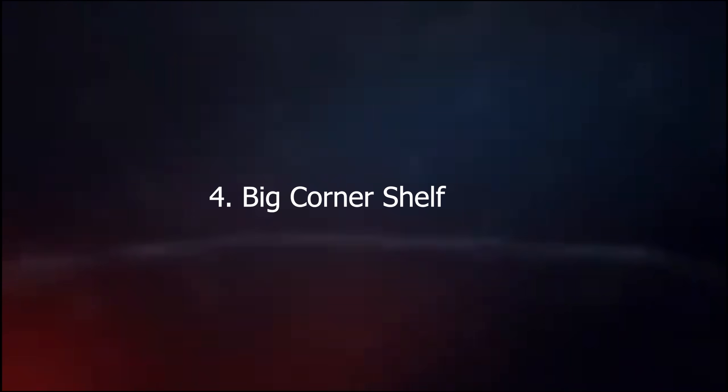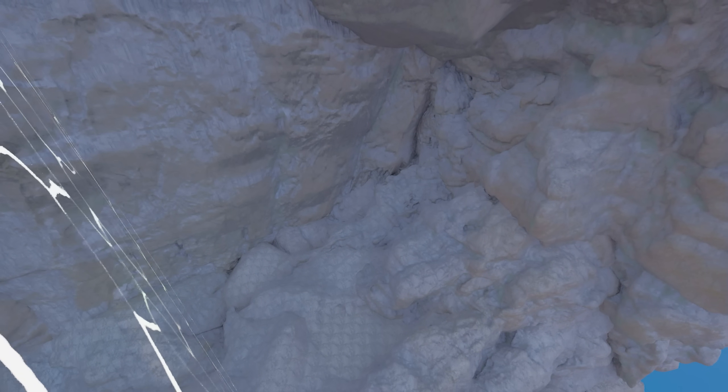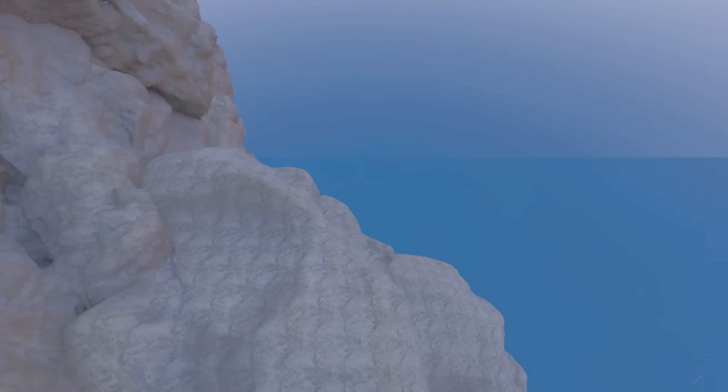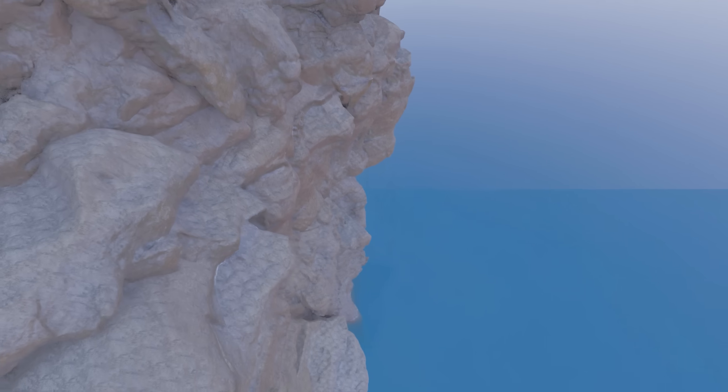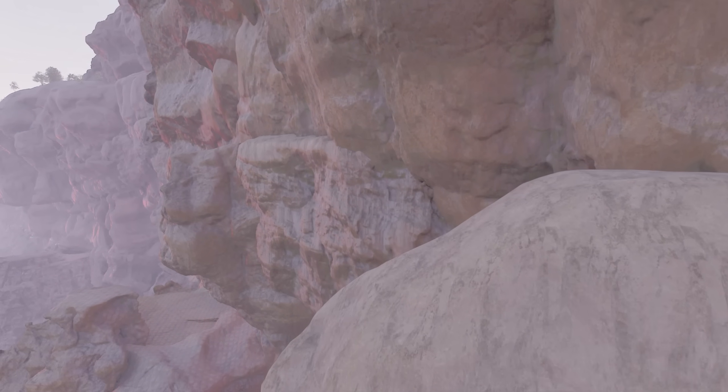This next spot is another corner shelf, and this one is much bigger than the other shelf — it would suit a bigger tribe. Located again on the world border, this base spot is protected from one side, which means you only need to protect from one angle. It's really out of the way, hidden in the corner of the map, so people scouting are less likely to find your base and you can stay low-key. It's also harder for people to fob up and build up to your base since it's on a vertical wall.